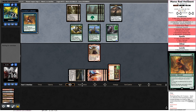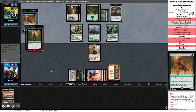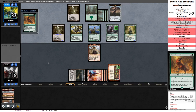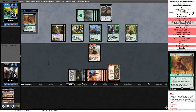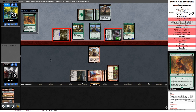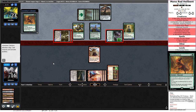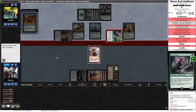Opponent is on Wayward Swordtooth — they haven't shown us another color. The land payoffs in this set are Gitrog Monster and Tatyova, so I could see any variant of Sultai coming up. They probably would have shown us more red at this point if they were Omnath. I think I just have to take 12 here. I'll be blocking the Tireless Tracker next turn.